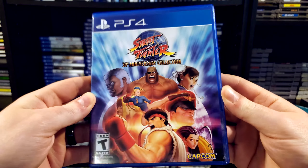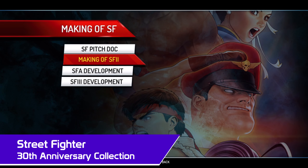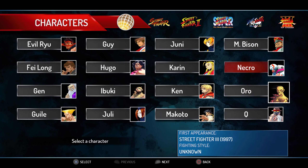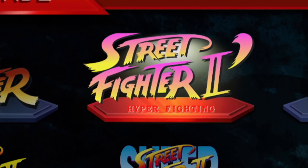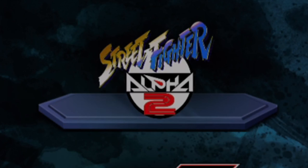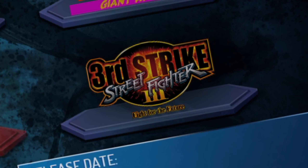Now this is how you do a retro collection. The Street Fighter 30th Anniversary Collection is absolutely loaded with content: extensive historical concept art, trivia, behind-the-scenes stuff, soundtracks, character bios, and of course a total of 12 classic Street Fighter games — Street Fighter, Street Fighter 2, Street Fighter 2 Champion Edition, Street Fighter 2 Hyper Fighting, Super Street Fighter 2, Street Fighter 2 Turbo, Street Fighter Alpha, Street Fighter Alpha 2, Street Fighter Alpha 3, Street Fighter 3 New Generation, Street Fighter 3 Second Impact, and Street Fighter 3 Third Strike.